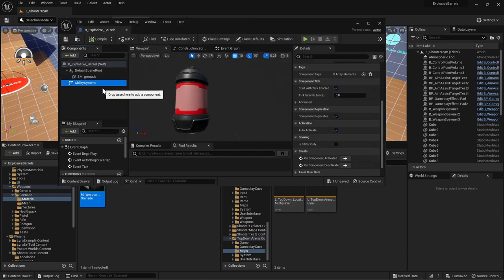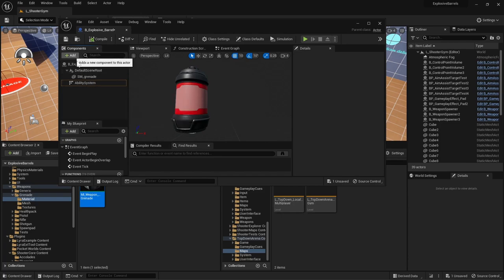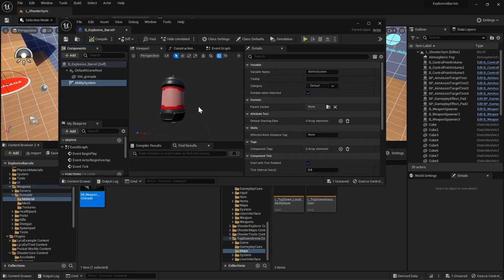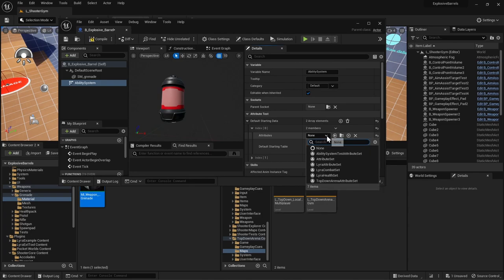An important thing to mention is that we can't use the same health component as our players, because they depend on the Lyra Ability System and you can't add the Lyra Ability System as a blueprint-spawnable component. So we'll bind it in another way. To give the barrel a health set, click on the Ability System component and add some Default Starting Data. If this attribute set doesn't exist yet on this actor, it will create and initialize this ability set — this is a great way of adding attribute sets in blueprint.